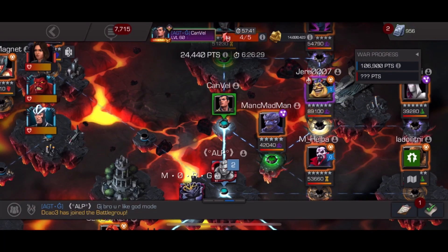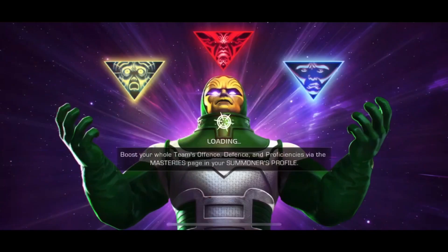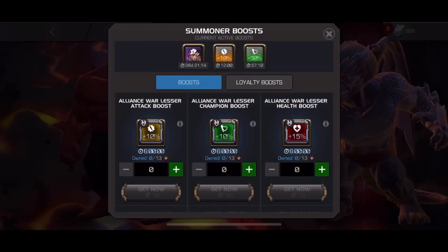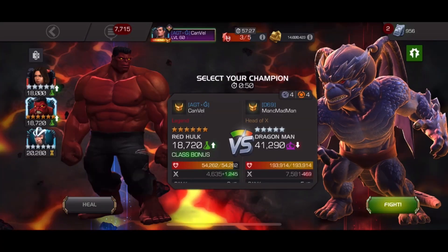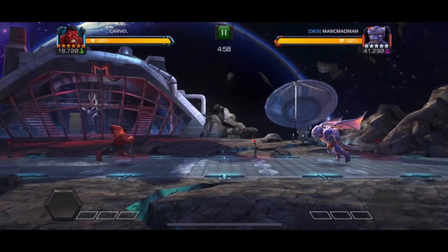Now going to my last fight in this war — we have Dragon Man. I'm going to use Red Hulk against him, as always. They always place Dragon Man on that node and I always use Red Hulk against him, with invulnerability boost of course — it's a must for Dragon Man. Starting now.